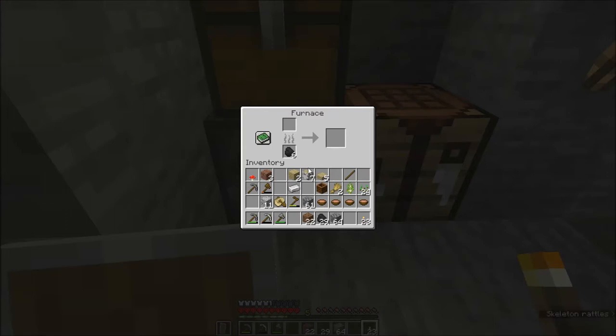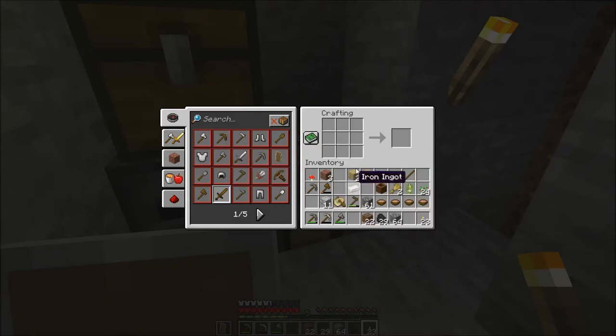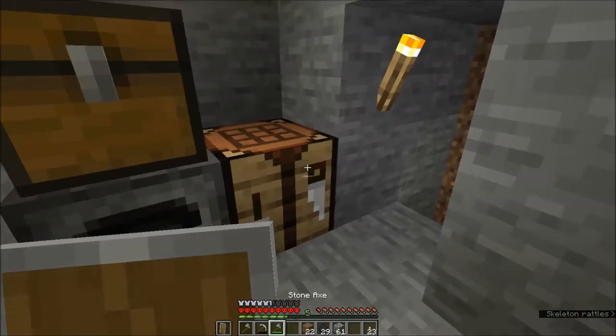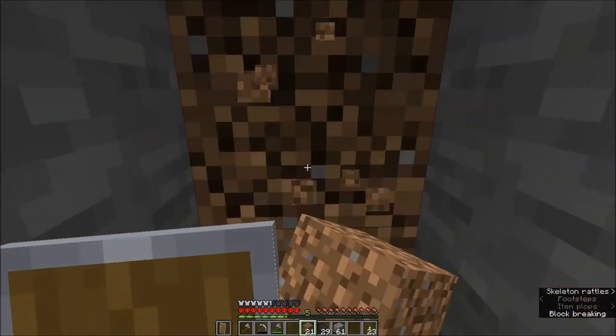Okay, what have we got? There's a skeleton outside still. Do we have a wooden axe? Really? That's it? I don't have a stone axe? Why do I not have a stone axe? I don't have enough sticks — I don't have any wood. I have a little bit of wood. There we go. Oh my gosh, I thought I had a stone axe — it's right there in front of me on my hotbar. You guys are probably yelling at me. Not really, you would never call me stupid. Well, maybe you would.